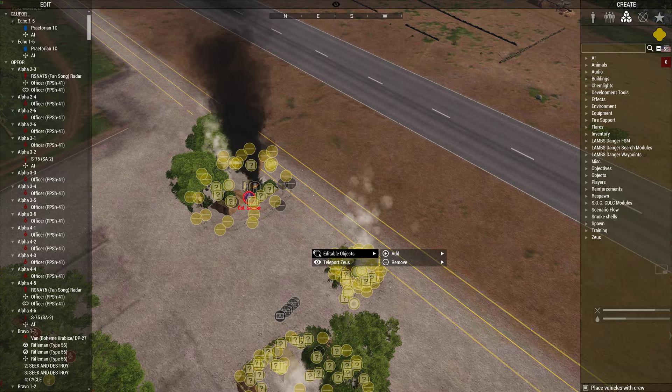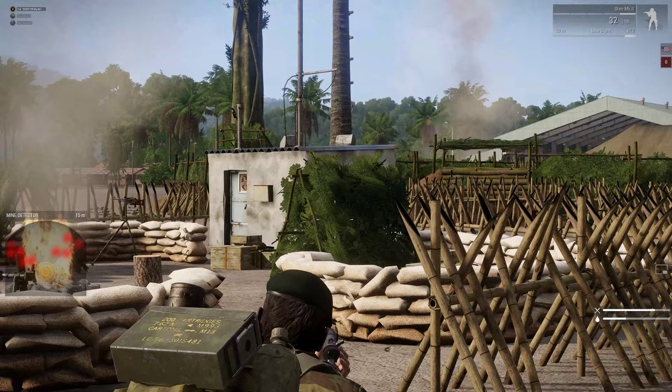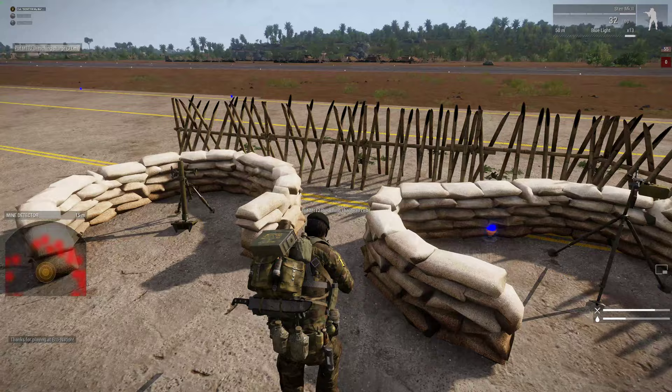All the camps are effectively the same — there is some form of traps around them, some form of defenses, there's always these green shelters which need to be destroyed, and there's some form of supplies. All those red dots are bad things — don't walk into them.